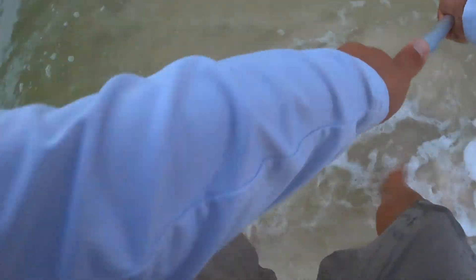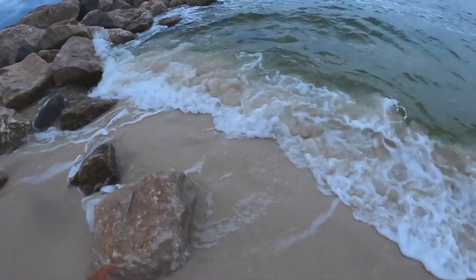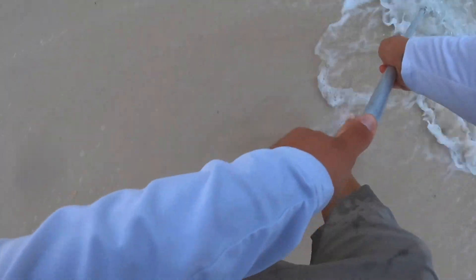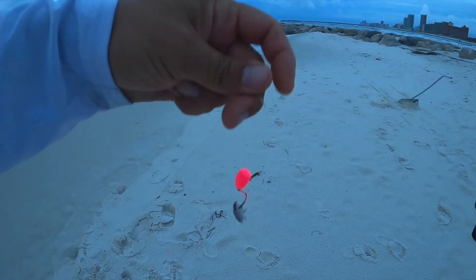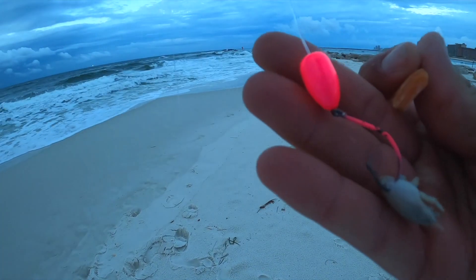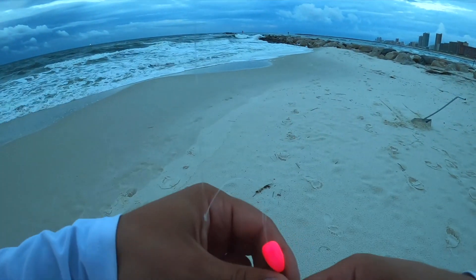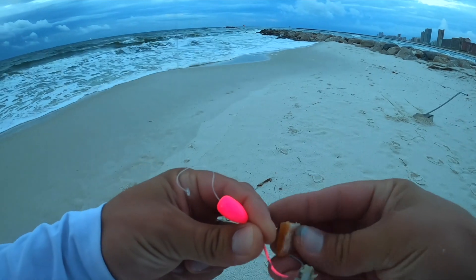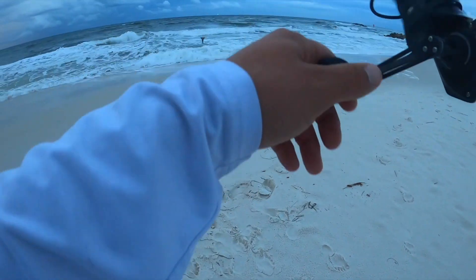Doesn't seem to be much going on over here today though. Oh, there was one. Let's try right there. Got a couple little guys. There's a few of them right up on that rock there. Alright guys, we're starting out with the pink Salty's Pompano rig. I did find one sand flea. We're going to get it on there with the sand flea fish gum so the little guy will stay on the hook. The sand flea is so small, hard to get him to stay on the hook.